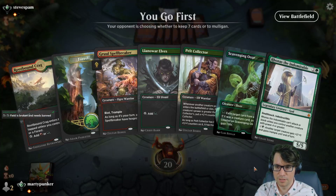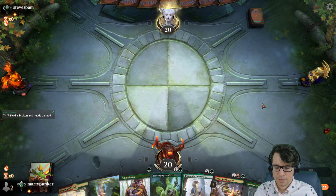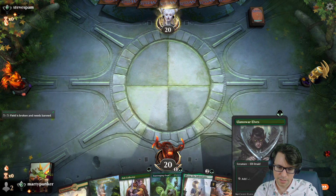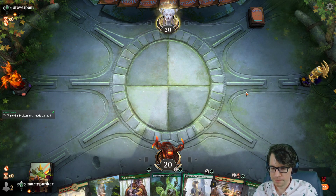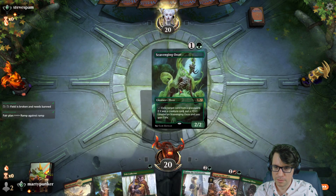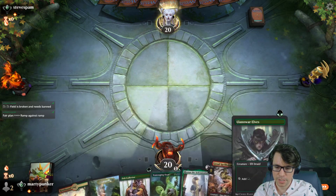If I had drawn — aw, I was really hoping it was in the opener. I was gonna say, if I had drawn the Dinosaur, that's what I'm getting at. I think we just go fair here instead of ramping, because Scooze is pretty good. Plus I have the sick alt art. It's gonna suck when we miss our third land, but whatcha gonna do?